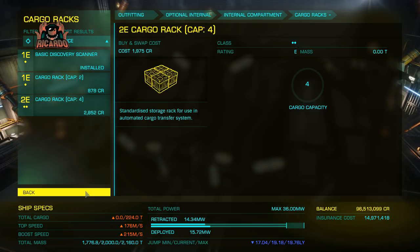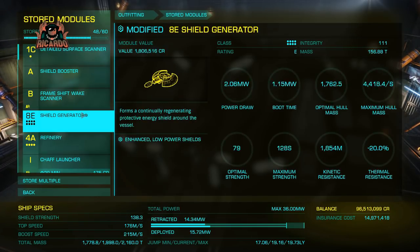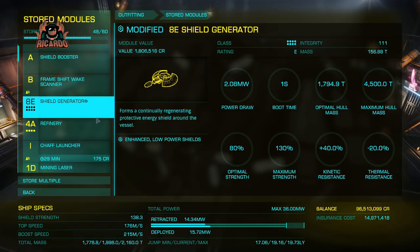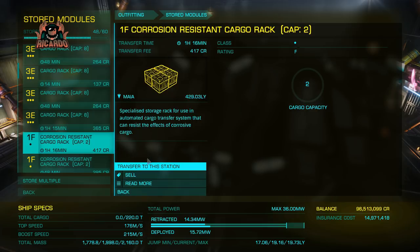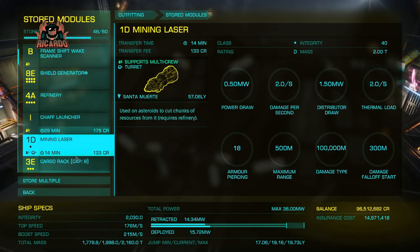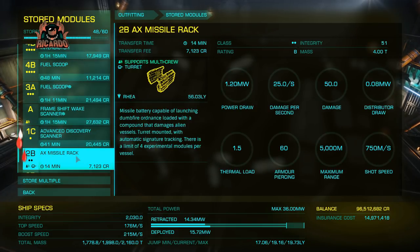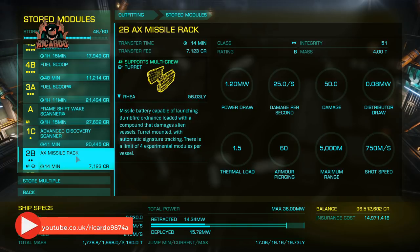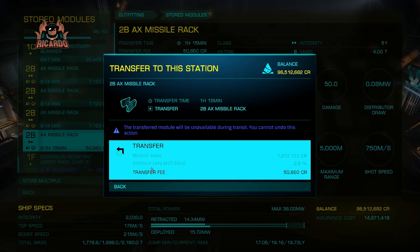Something I want to fit with this ship is an anti-corrosive cargo bay — these are only generally bought from Palin, but I've got quite a few in my store so I'll get them over. In my stored modules there's my shield generator — it has been engineered, it's an 8E. But it's better than what I've got and I'm going to fit that out in the top slot. Let's go through the store and get some things shipped to the station, and then once I've gone through all that I can start fitting it out.